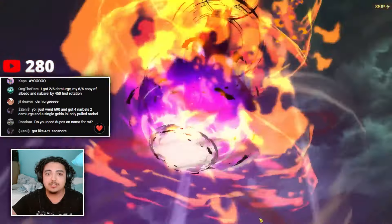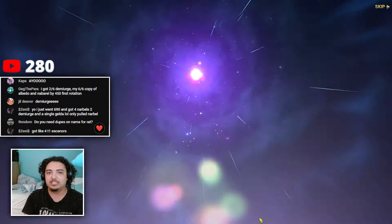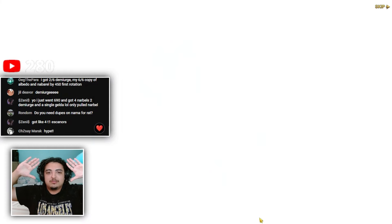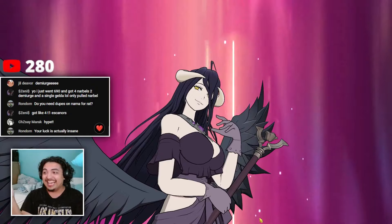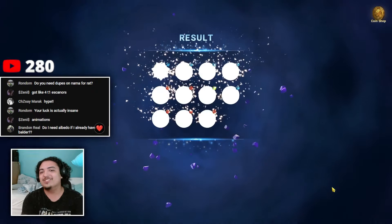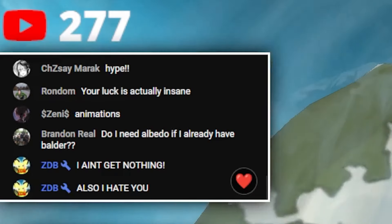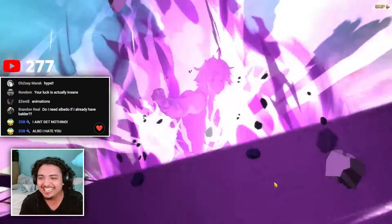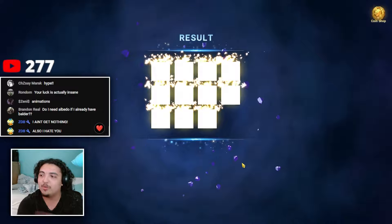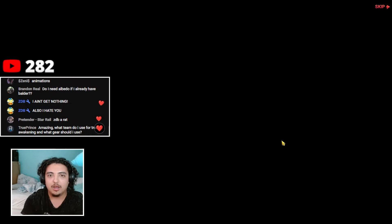Rainbow text! Here we go — Demiurge or Gelda, those are the ones I want for dupes at this point. Oh — I'm Sama! Albedo! Okay, I completely forgot about Albedo! How do I forget about Albedo? That's crazy — he joined right as I got Albedo. Full counter! Okay, he got me with that multi too, so we kind of traded there.